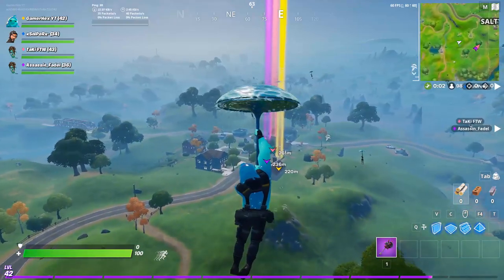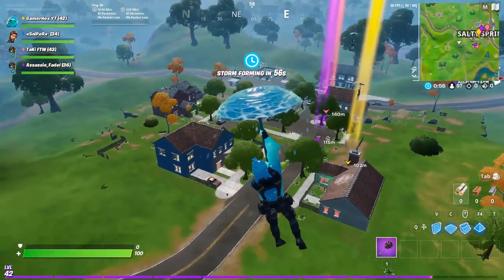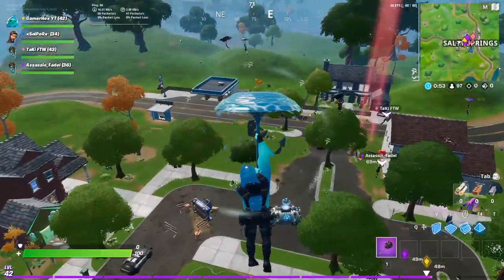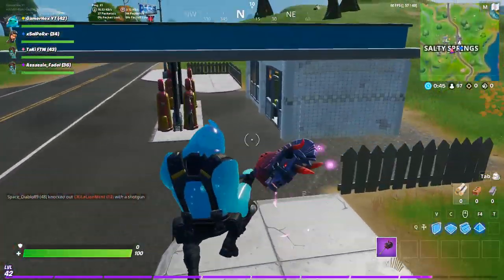First, land at Salty Springs. Why Salty? Because a lot of people land at Salty and there is a gas station there. Land at the exact location I am pointing right now — go directly to the gas station, not any of the houses.